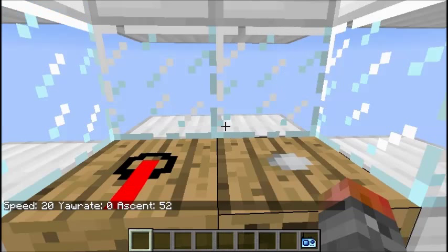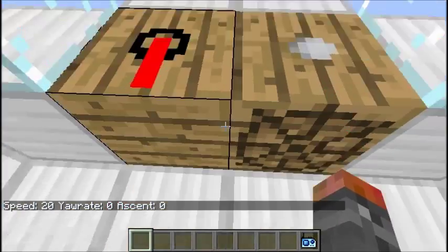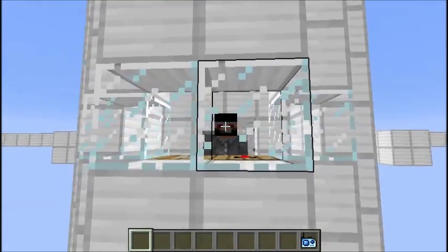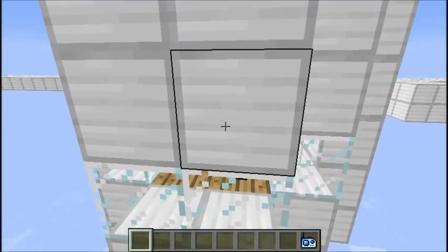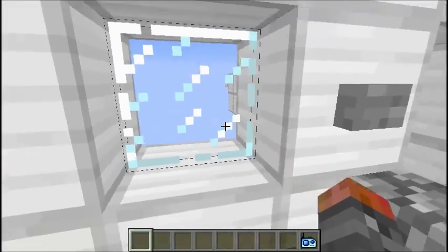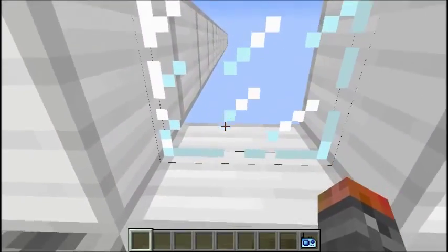I was actually playing in dev today and it was really different. I lost the ascent so let's just put it back to zero. Okay so we're at full speed and we are flying. If you press F5 you can see behind you and you can see the plane in front of you. You can even look down and see the clouds going past behind us, and if you're at the bottom of the world you can look up and see the plane and its shadow.